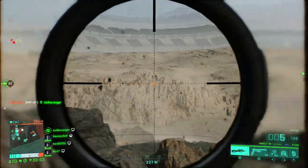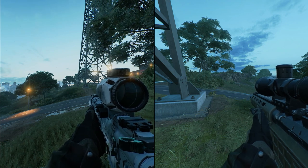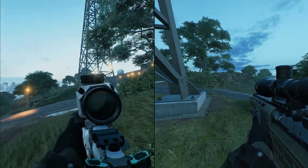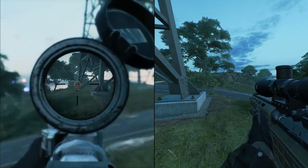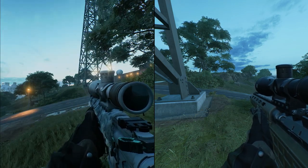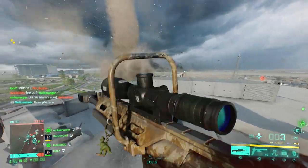LMGs and shotguns don't show any glare at all with any scope — you never have to worry about glare with those. For marksman rifles, the results were the same as assault rifles: the 6x gives off glare but the 4x doesn't. It's a bit weird that the 4x gives glare on snipers and SMGs but not on assault rifles and marksman rifles. If you're using a 4x on a marksman rifle, you will not show up on the enemy screen.